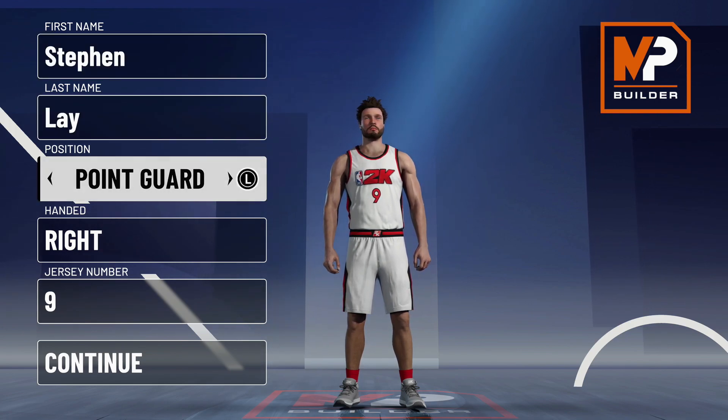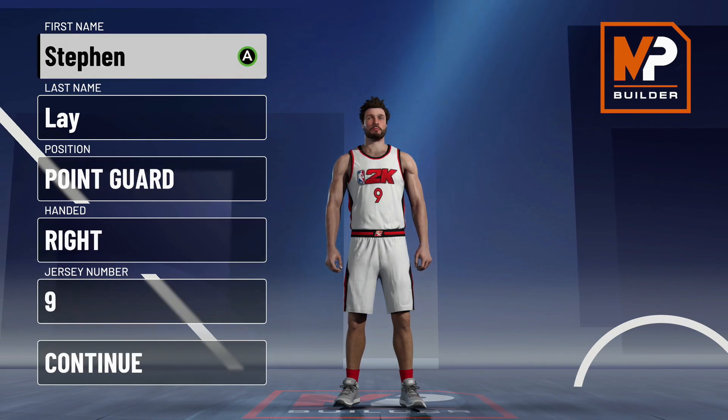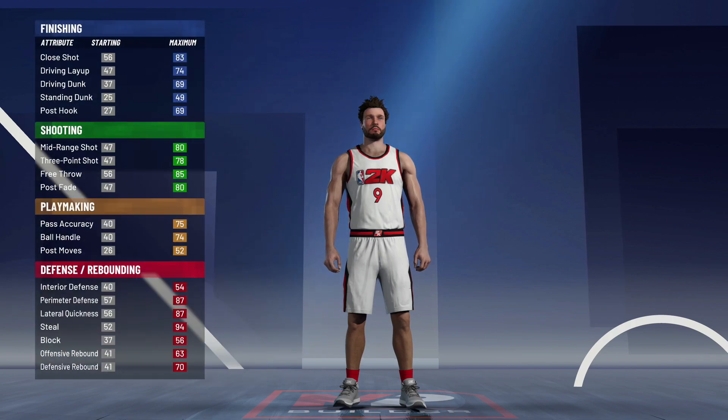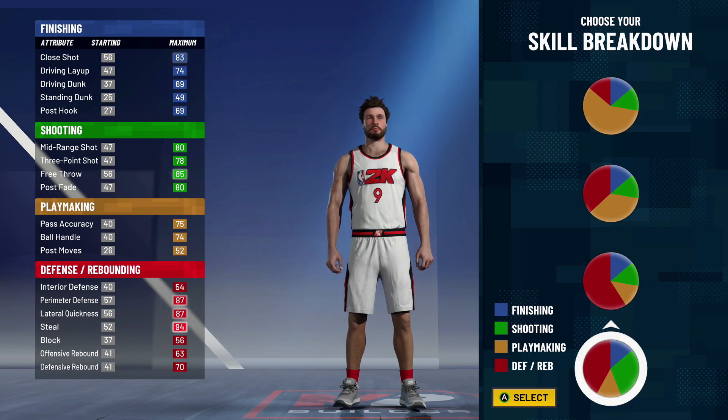Now let's get into the build. We're going to go position point guard — that's the position. For the pie chart we're going to go with the bottom pie chart, the one that's primary defender, secondary shooting. This is the best defensive pie chart in NBA 2K21. You will still be able to hit threes and you will be able to play great defense.